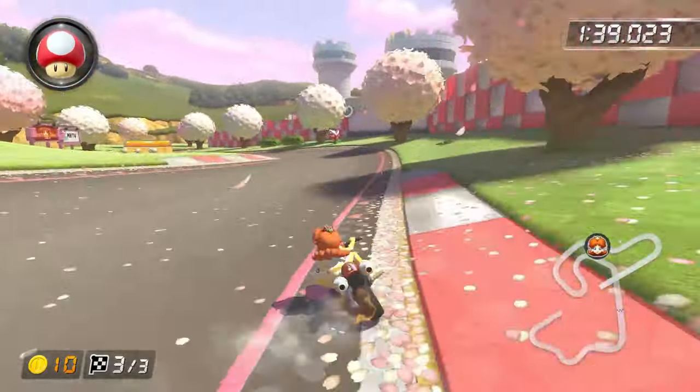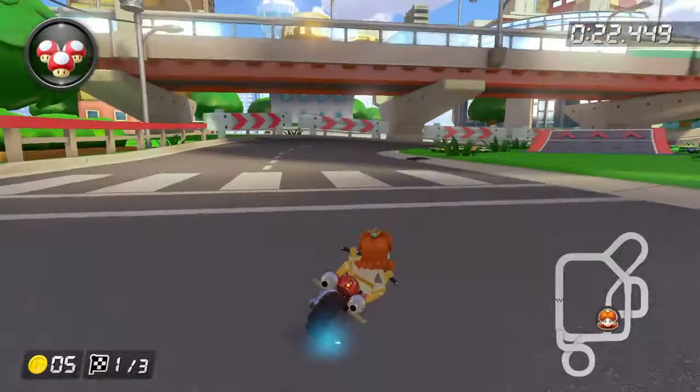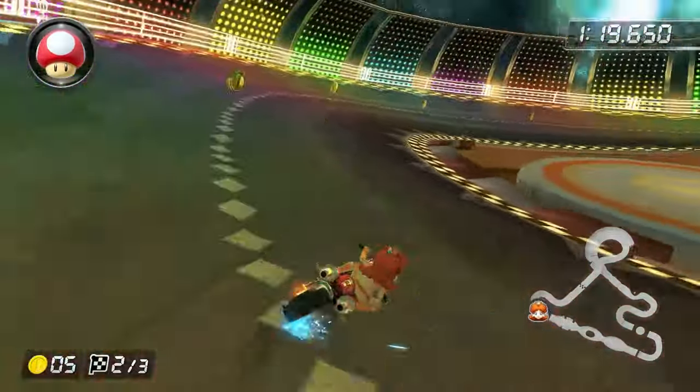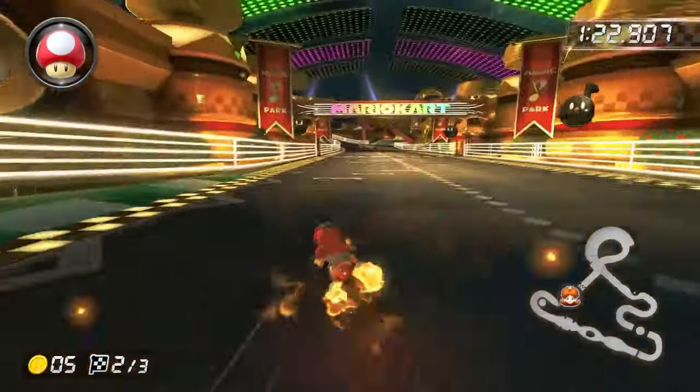Royal Raceway and Tokyo Blur have the exact same shortcut. Just build a mini turbo and jump right before you hit the grass and you make it every time. Next up, Music Park. Start off wide and then brake drift in so you get a very tight angle. Release your mini turbo once you hit the drum and that's literally it.